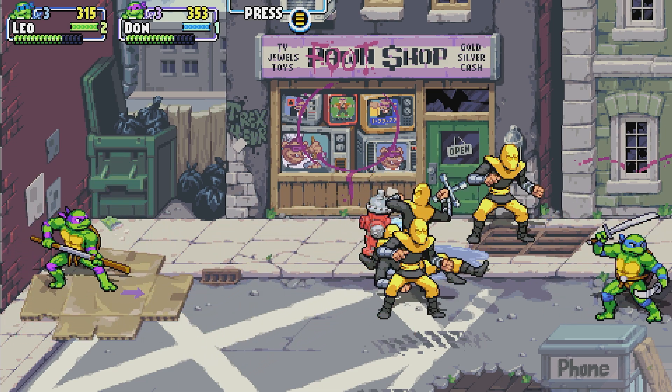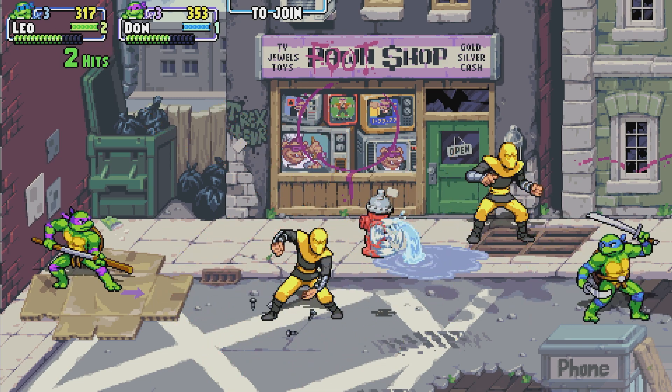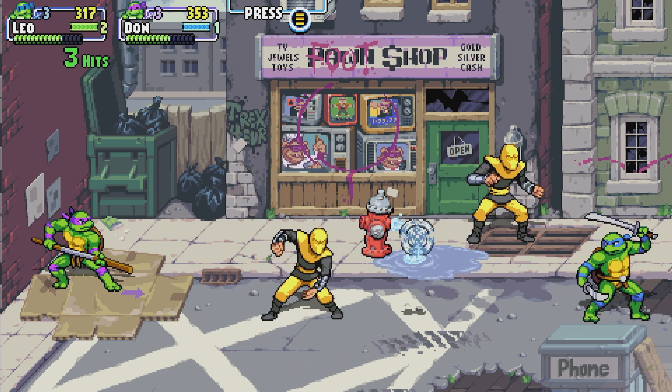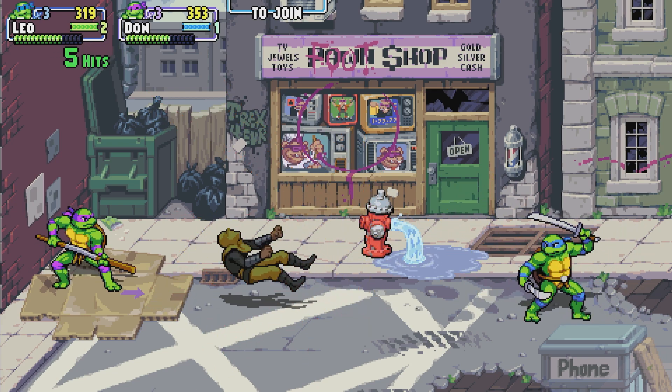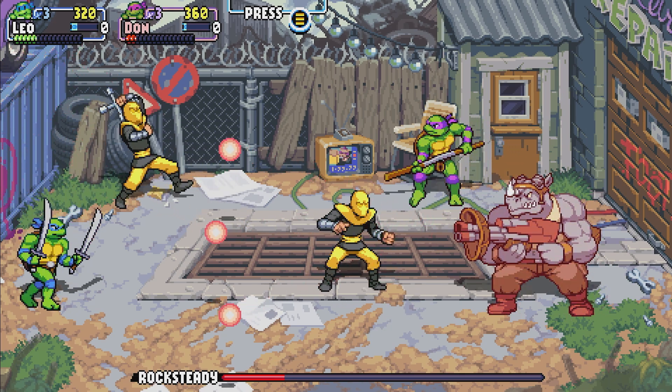Yellow enemies will throw tire wrenches at you, and just before the projectile actually hits you, just press X and it will throw it right back at them, making it very easy to deflect. All you have to do is deflect 10 projectiles. You can honestly just do this between one or two guys — they'll continue to throw the tire axes at you.